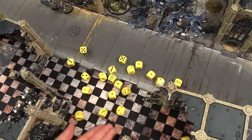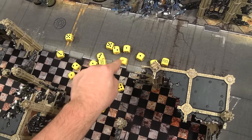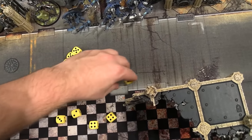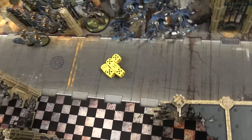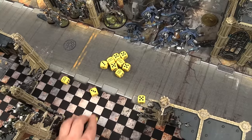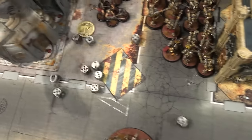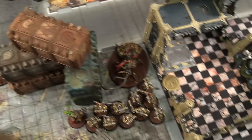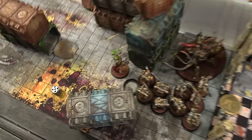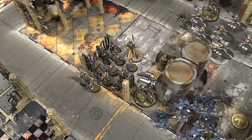And then the Gauss Blasters into the Legionnaires — 20 shots hitting on twos, fives are wounds with Lethals. So far we have six wounds because of lethal hits. These are threes to wound and they're only T4. That is the pool of wounds — eleven. Three-up saves. That kills one Legionnaire. I'm going to reroll those two ones because I immediately forgot the Immortals' Eternal Conquerors ability. One more save. I will not be charging.